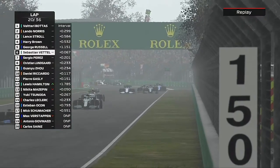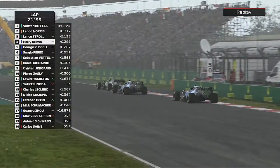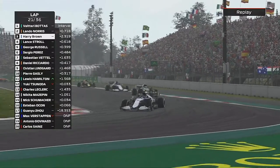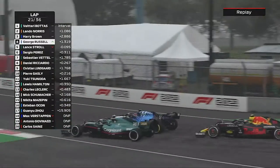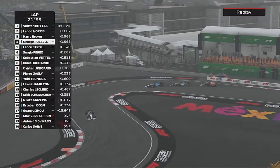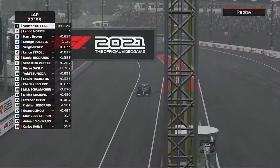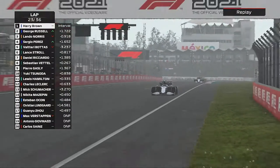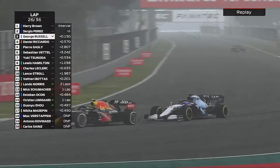Unfortunately, due to the contact with Max, George has been given a five-second penalty, which will be added to his race time since he hasn't pitted again. Here we come — we're on the back of Lance Stroll, catch him napping, and we've got past him. Like I mentioned earlier, when Bottas and Lando decide to pit, George gets past Lance Stroll down the inside — job done. There's Bottas and behind him Lando Norris. For the first time in this career mode, legitimately, it is — or was — a Williams 1-2.